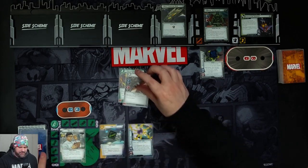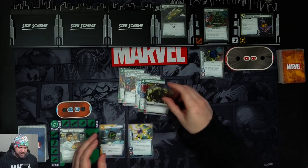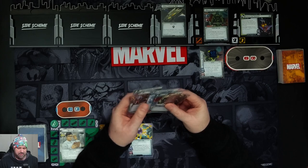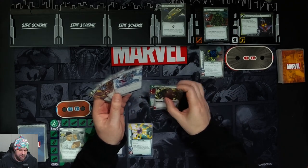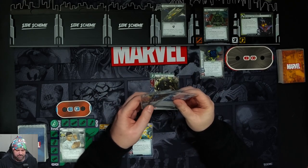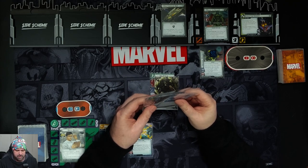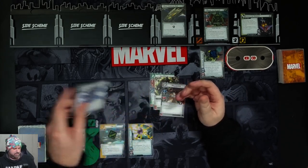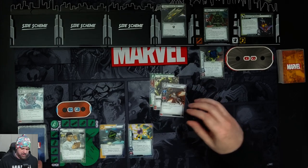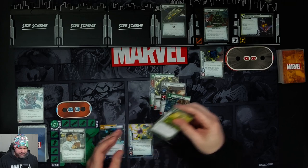We have an Unstoppable Force, Mockingbird, Limitless Stamina, Hulk Smash, and Strength. We'll hold on to those two and hold on to Mockingbird as well. I'm going to throw these two away and hope that I get a triple - and we get a Crushing Blow and Boundless Rage.